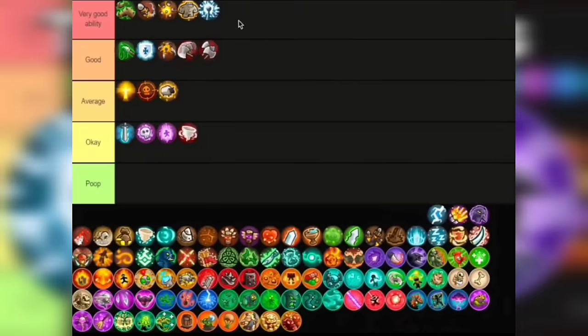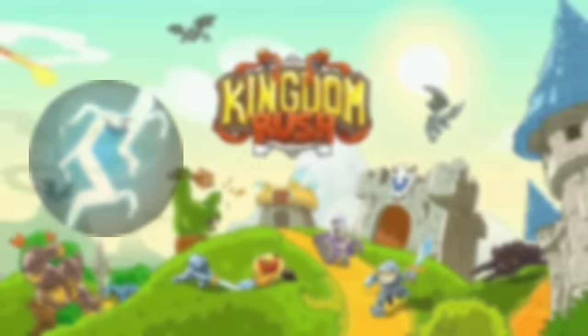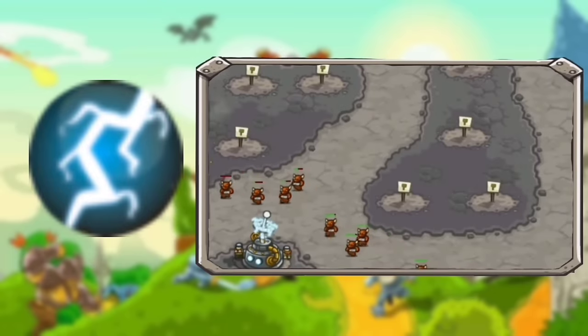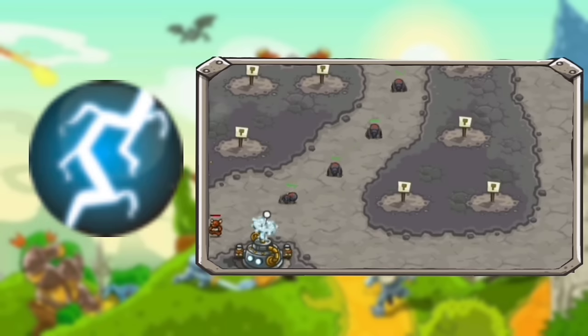Next is a not-so-good ability: the Supercharged Ball. All it does is increase the enemies that the Tesla can hit, all the way to 5. The price is fair and the base damage of the Tesla is pretty decent, so it's not that bad — especially if you have smart targeting. I'm probably just putting this in Okay tier. Prioritize getting Overcharge first and just get this if you have extra gold.